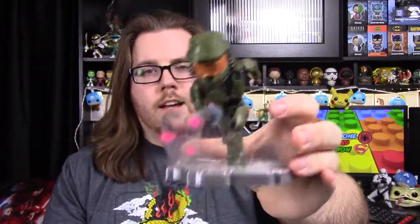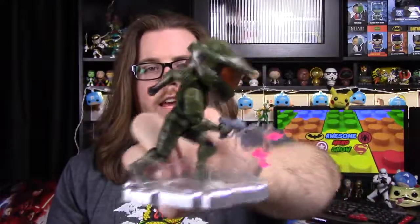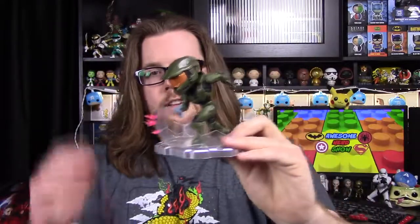I think it looks cool. It looks like he's running but has a shield either coming up or going down. It says from the Halo 3 trailer on the box. It's called the Halo Icons Master Chief — Mjolnir Mark 6 — so I think that's his armor. There's a whole series of these Halo figures, and I like this one mostly because of the base and the shield effect.